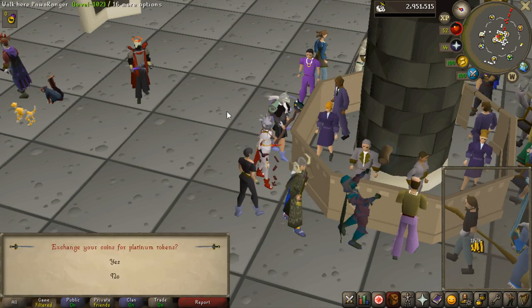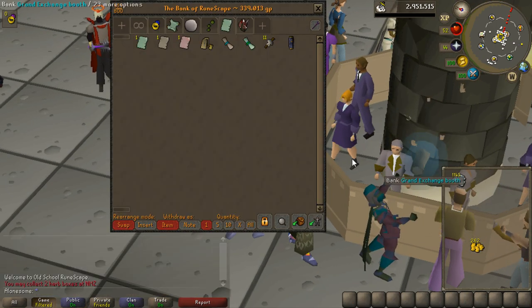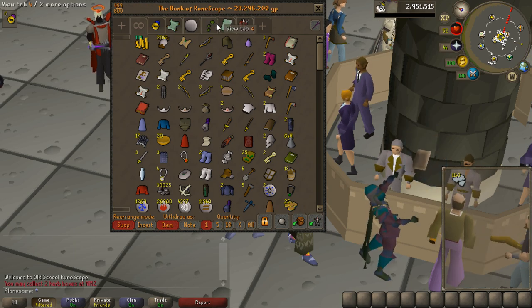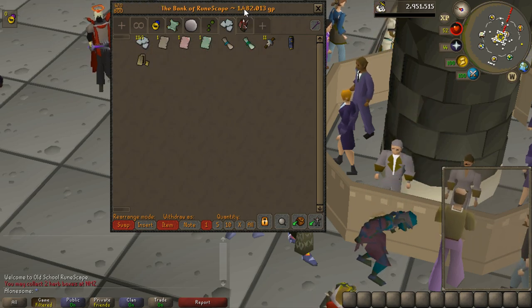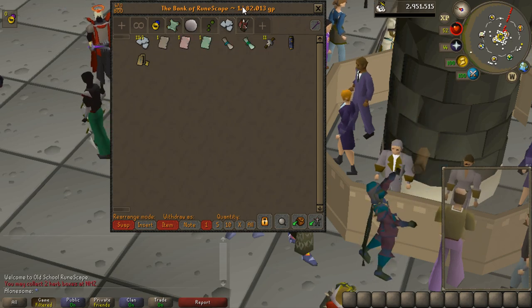So 1.1 mil — I'm going to turn them into platinum tokens. The coins I'll skip, it's like 200 GP. I'll put all these tokens into the tab as the first entry, and there we go — 1.5 million clue tab. I won't stop until this is 100 mil.